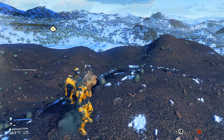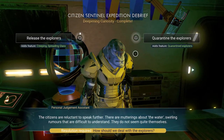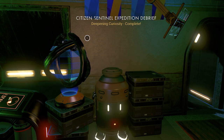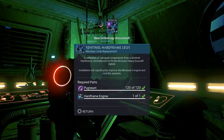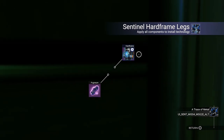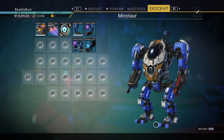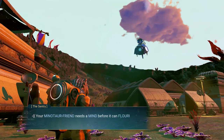Teleport or warp back to your settlement. Once there, activate the terminal in the overseer's building and follow the narrative. Deal with your settlers as you deem fit. This should result in a third part being given to you — the legs. To install this part, you will need a hard frame engine, which is normally obtained by killing one of the walkers and picking up the container they drop. If you do not have any hard frames by now, you will have to go and fight more sentinels until one is given.